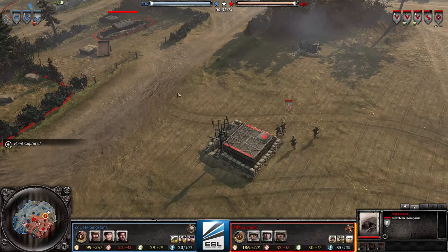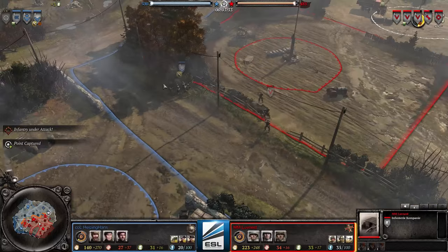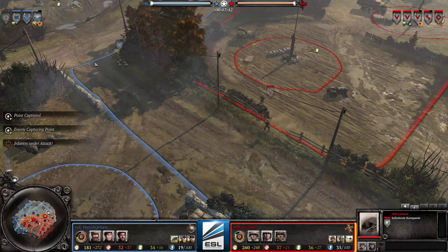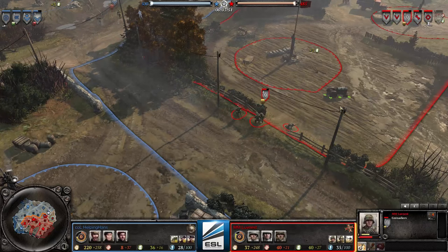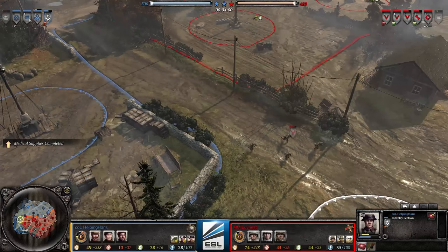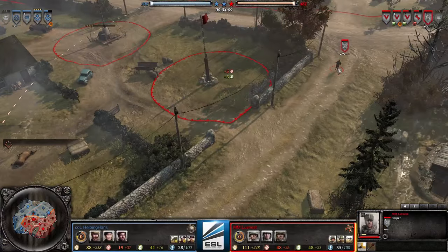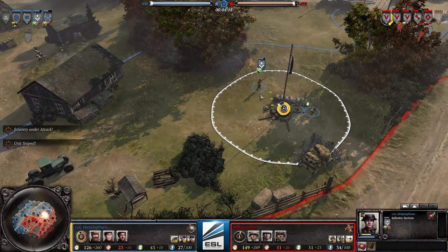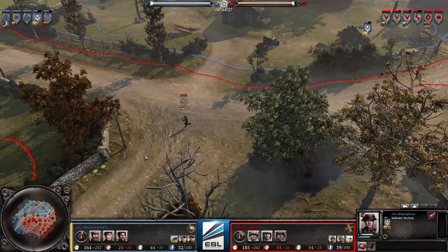This is a dangerous position because it can be destroyed by AT pretty easily if Hans manages to push all the way up there. We see Hans getting a sniper of his own — pretty standard build for Brits. They don't push hard with infantry in the beginning, just rushing for snipers and Royal Engineers, then fielding solid reliable line infantry with Royal Engineers in front and sections behind to back up the assault.